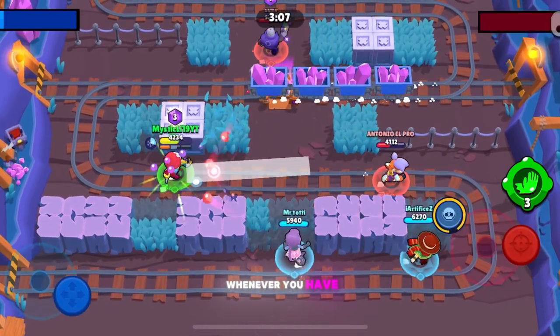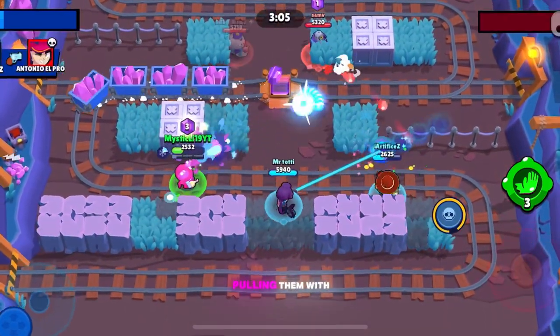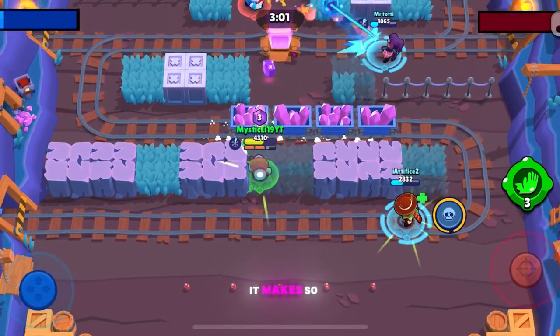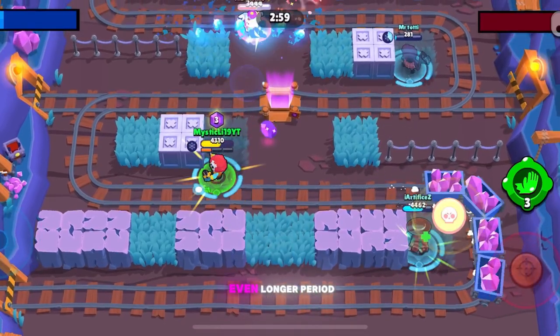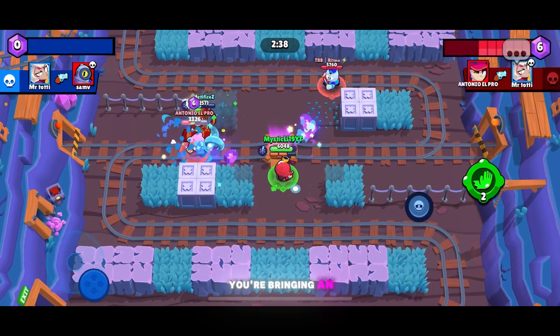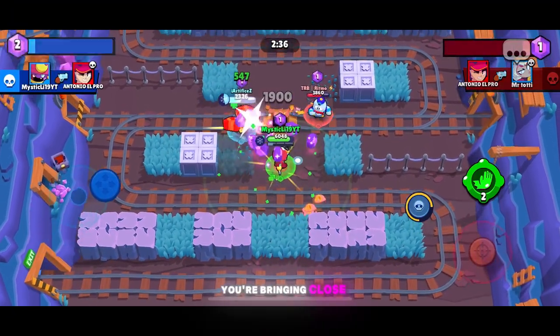It's good to save your ammo whenever you have your super, so that way you can hit them while you're pulling them with your super. If you combine his super with his gadget, it makes it so the enemy can't shoot for an even longer period of time. But since you can only do this 3 times, you have to watch how close you're bringing an enemy, and you have to watch who you're bringing close to you.